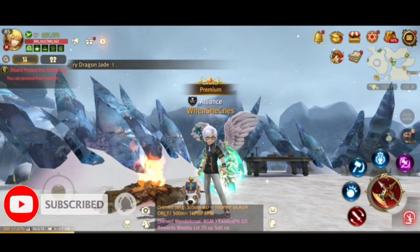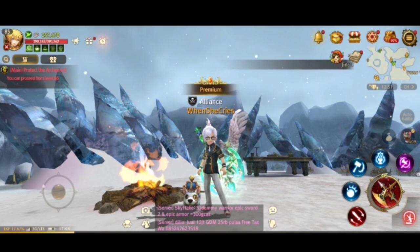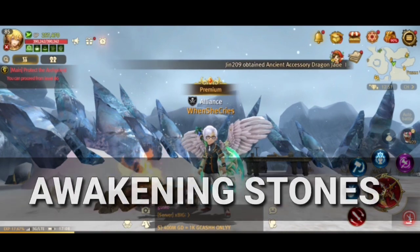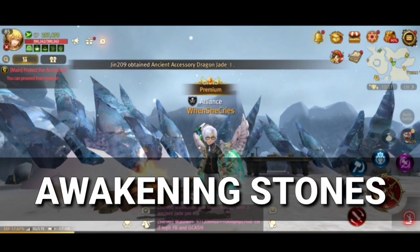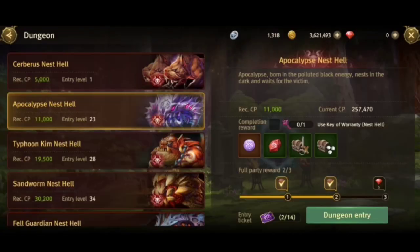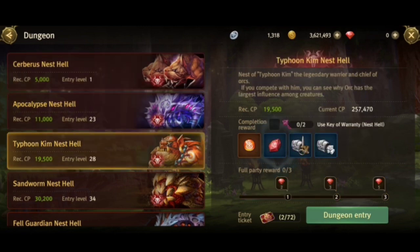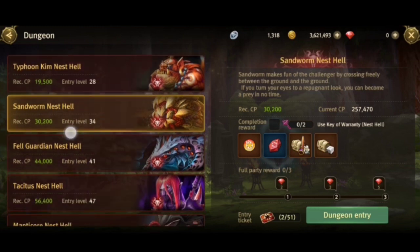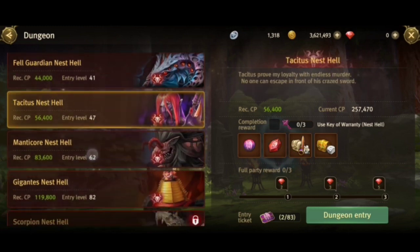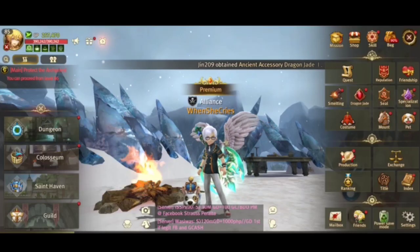The first thing you need when awakening is awakening stones — that's the number one requirement. Awakening stones are obtained from dungeons and from nest hell. You'll notice that each nest hell gives awakening stones, so almost all of them provide awakening stones from nest hell.